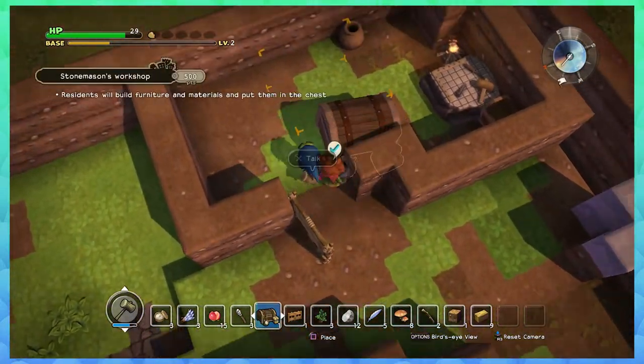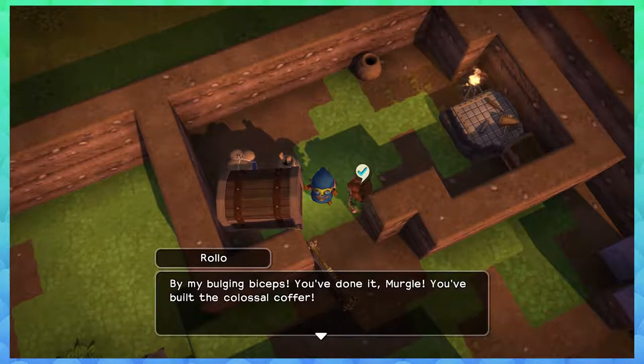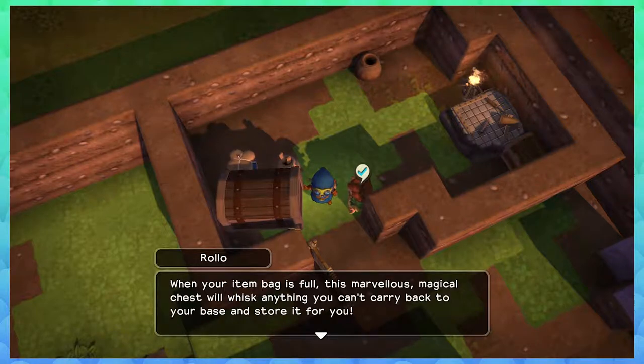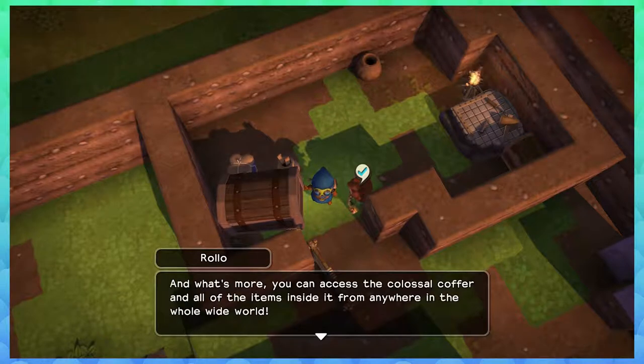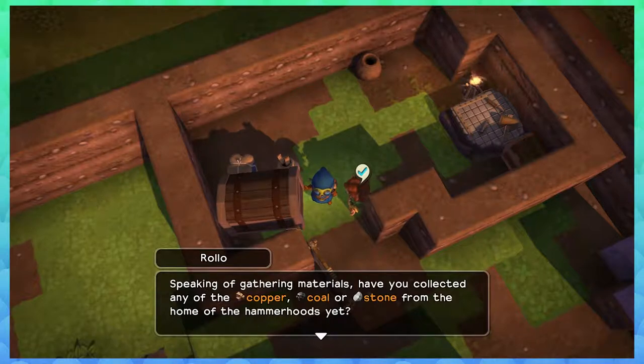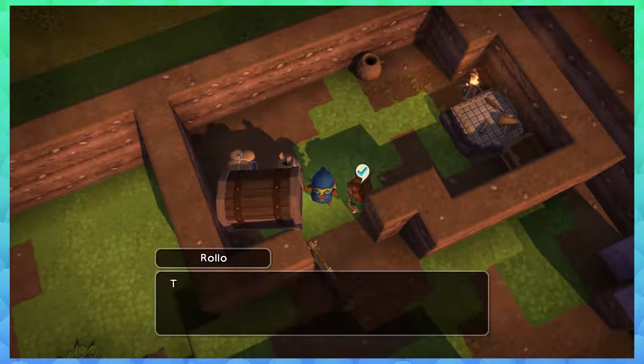Now I need to talk to him. He's like 'By my bulging biceps, I'm holding this by the corner mind you — you've done it, you've built the colossal coffer! With the coffer placed within the boundaries of this great town, you no longer have to worry about running out of room when you're out and about. When your item bag is full, this marvelous magical chest will whisk away anything you can't carry back to your base. And what's more, you can access the colossal coffer from anywhere in the whole wide world!'